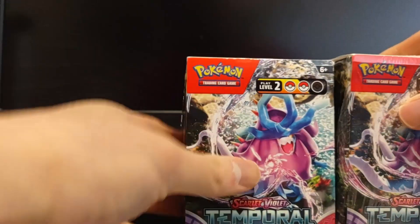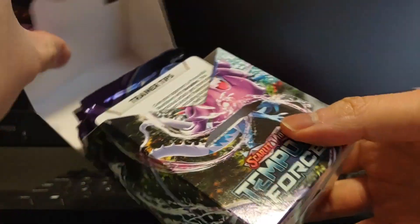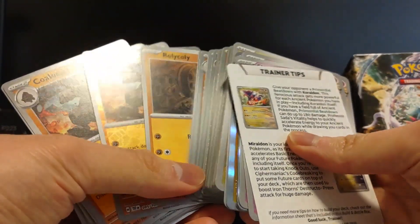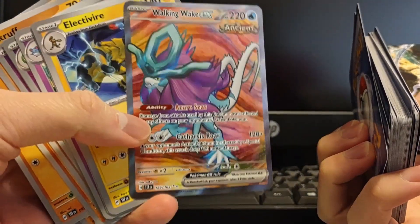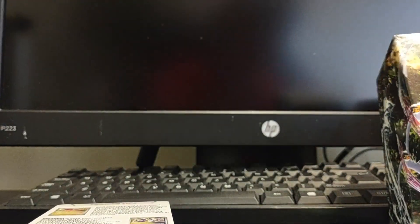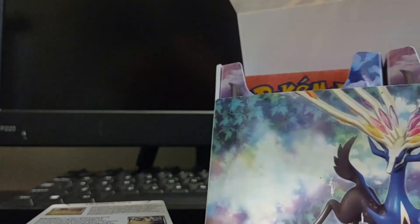I've already played one event — I got one win, so one pack. In terms of what we have here, we don't got much, but we do got Walking Wake EX full art. And I got the kit that comes with the Koraidon pass and the Miraidon T-shirt, so we're gonna have a quick look at that first.